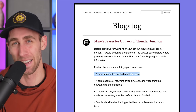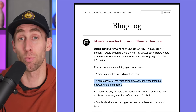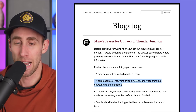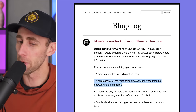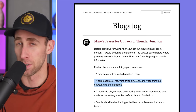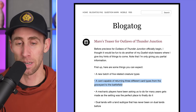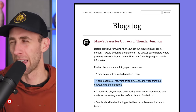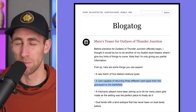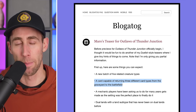Next up: a card capable of returning three different card types from the graveyard to the battlefield. That's pretty huge — being able to bring back three things. I think of Victimize, which can bring back two creatures. This one can bring back three different things. I would assume that means permanents — not sorceries or instants. Probably creatures, artifacts, and maybe lands actually, since there's a desert theme. So I'll go with lands, creatures, and an artifact. Maybe not enchantments.